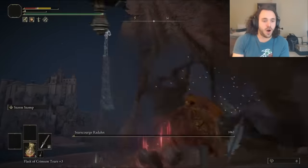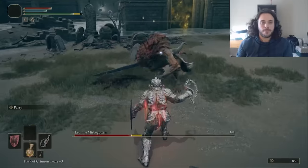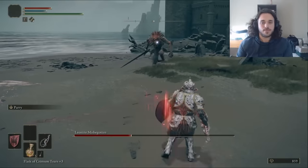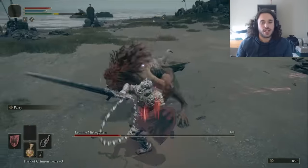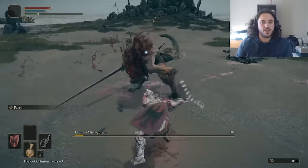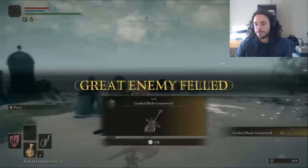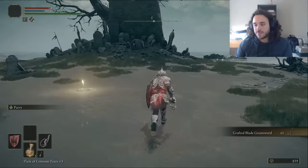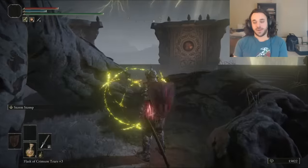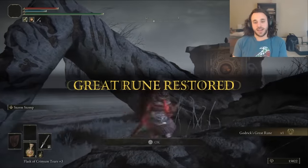There is another way to raise our stats without leveling up, so let's cheese it by going through Castle Mourne and whipping the Leonine Misbegotten. His poise is low enough that a whip interrupts most of his combos and keeps him away — fight the lion like a tamer. He drops the Grafted Blade Greatsword, which has a special ability that boosts your stats by 5 each — it's like 40 levels for free. We can get another 40 levels if we activate Godric's Great Rune, though we don't do it all the time — it's a special occasion thing.